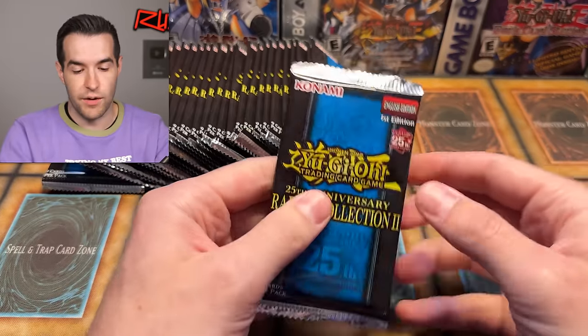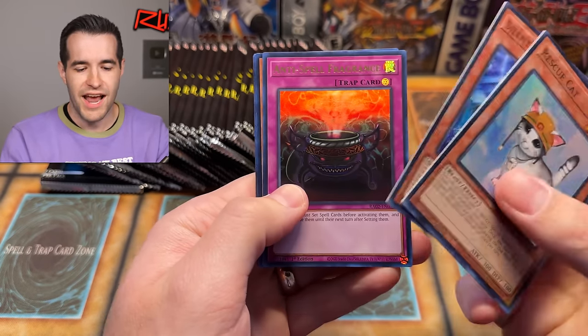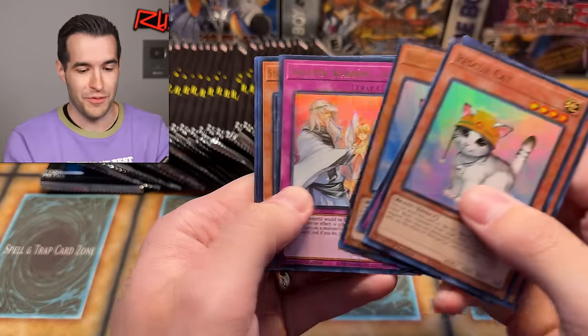In Rarity Collection 1, I mentioned that I thought they did too many reprints. A lot of people were like, you're just complaining about a great set. And now it's like the popular thing to hate on Rarity Collection 2, and I feel like I'm more on the positive side this time. I love the set — I think it's super fun. I just think there's an issue where you're printing too many cards and too many rarities, reprinting QCRs and CRs, which kind of takes value and excitement away from other sets. That's the same thing I felt about Rarity Collection 1, but I also had so much fun with it.